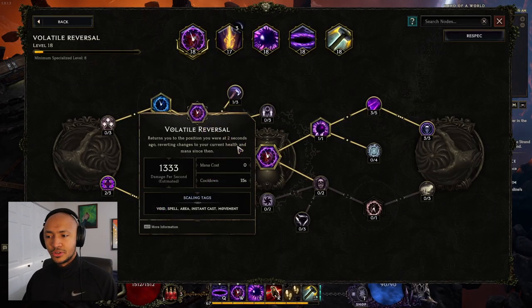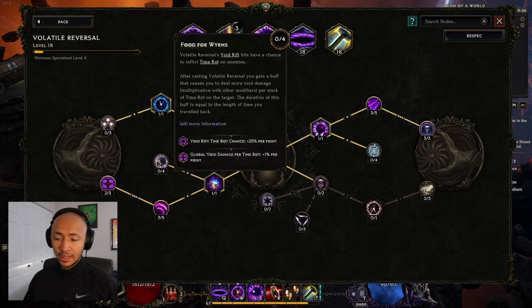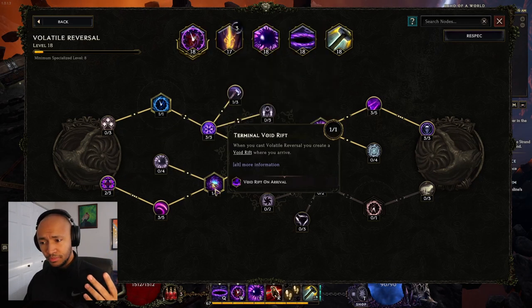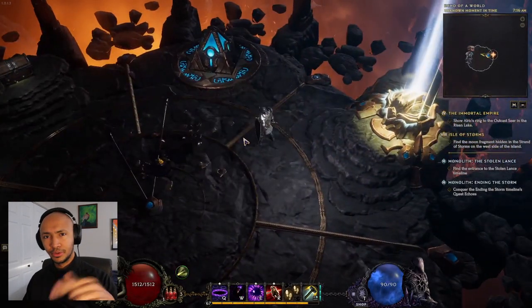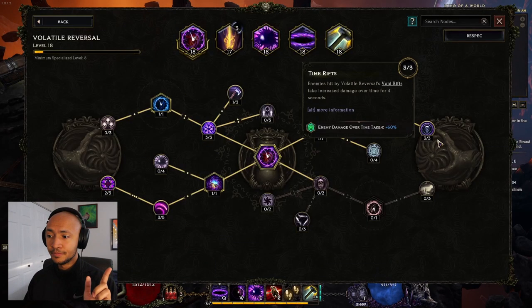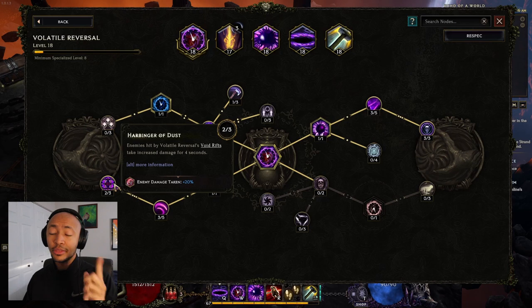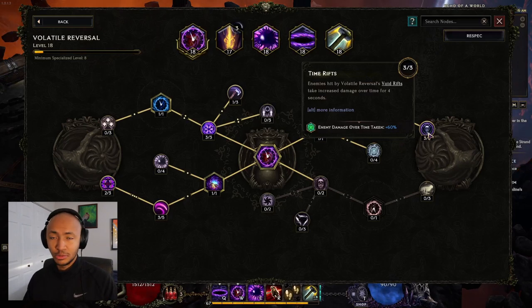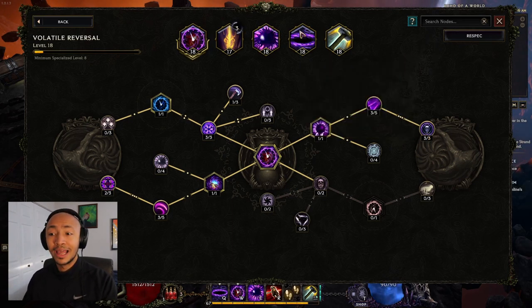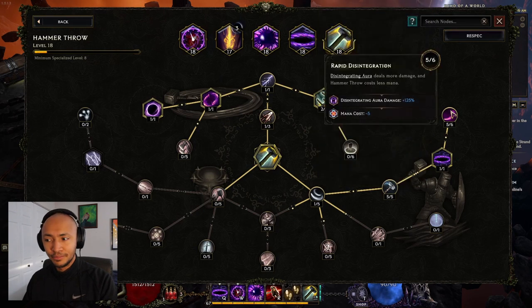Now here's the other part: Volatile Reversal. All you want to do with this is make it recover your mana, because that's the biggest problem with the build right now — mana sustain. But you also want to make it cast a Void Rift on arrival and a Void Rift at the start of it. You can see the two purple circles that go off. These Void Rifts both make enemies hit by them take 60% more damage over time, and 120% more damage flat, coming to a total of 180% more damage taken from over time sources. And Abyssal Echoes is an over time source, as is the Disintegrating Aura from the Hammer throws.